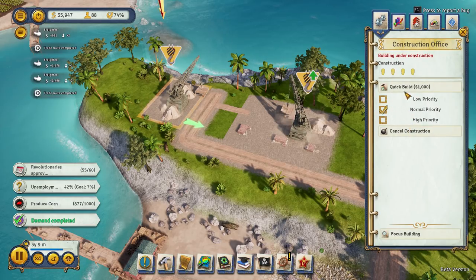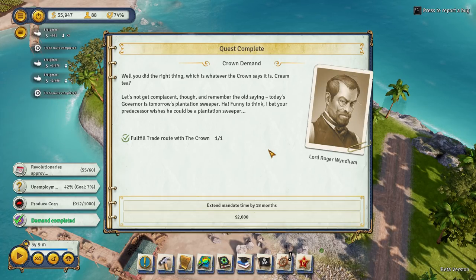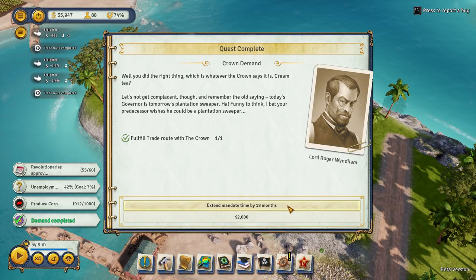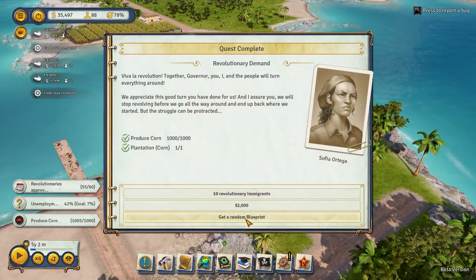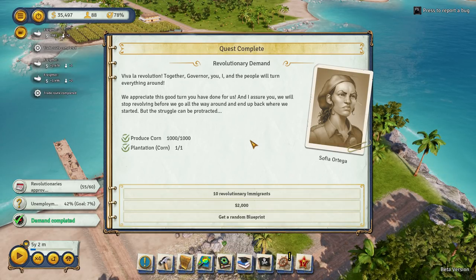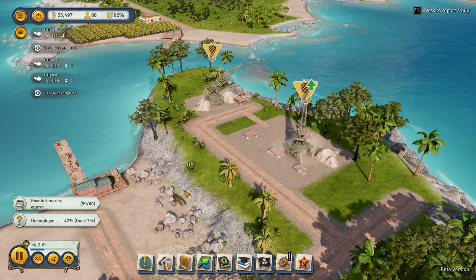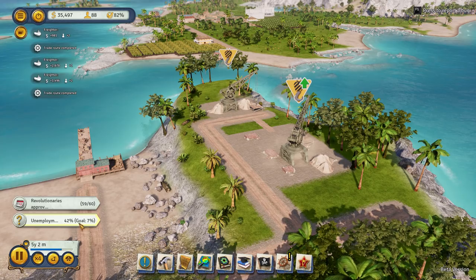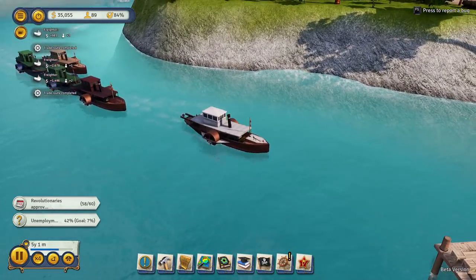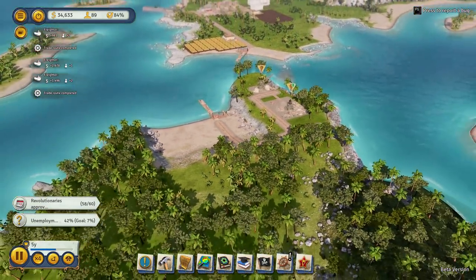We'll extend the mandate by 18 months - that is the thing we really want to do, keep ourselves in work. Together, Governor, the people will turn everything around. Excellent, we've done it! Let's have 10 revolutionary immigrants - that might just give us enough. 59 - oh, we're one away! Unemployment 42%, goal 7%. Well once these things are built... wow, look at that - lovely, all their different coloured boats. I'm trying not to quick-build stuff, I want to save money as much as possible.